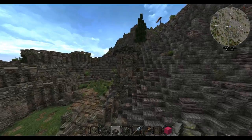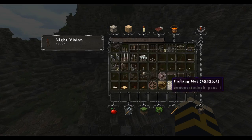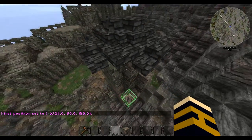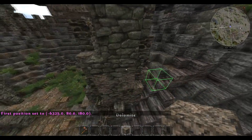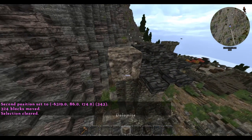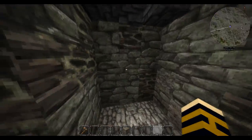It looks a little bit funky, doesn't it? The whole tower itself looks quite chubby. It's just a bit strange - I don't know if I actually like it now. I'm going to knock it down one - it looks too tall anyway and it doesn't quite fit the style I'm going for. I think it's because it looks like it's too built up. Maybe I just need to chip at it and that'll help a little bit.